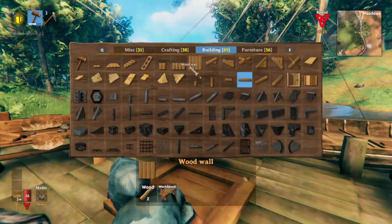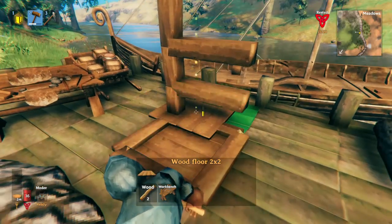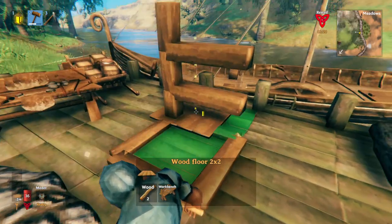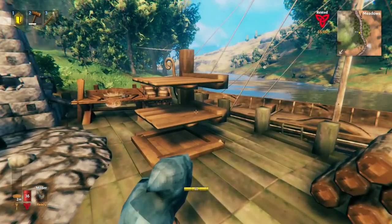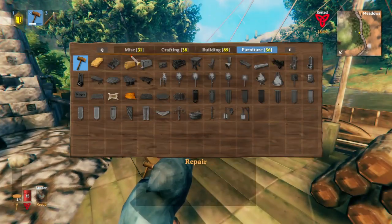Now what you're gonna do is place the floors. We already have one there but you might need to put that piece and then you go here and then here. And now all we need is to fill the chests.